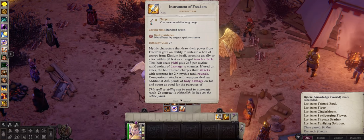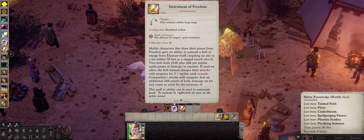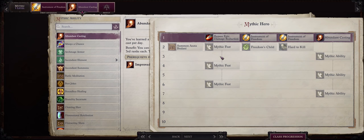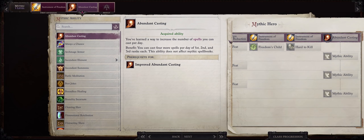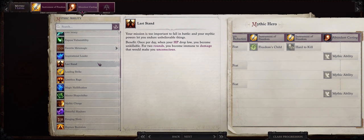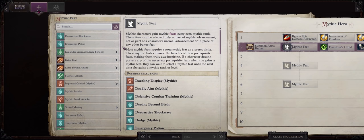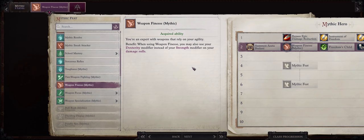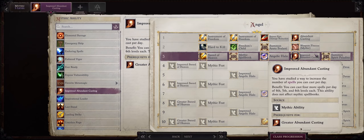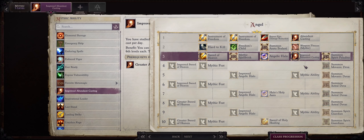For your first Mythic ability, I would consider Abundant Casting — after all this build will merge with Angel, so we want a lot of spell slots for our very powerful Angel unique spells, and this also helps with buffing during the early game. Shaman does have a lot of powerful buffs like Bark Skin. If you are playing on Unfair, you can certainly go with Last Stand instead to increase survivability. Your level 2 Mythic feat should be Weapon Finesse Mythic — after all this is a Dexterity-based build. For Mythic rank 3, go with Improved Abundant Casting. This is also exactly when we merge with Angel, and by that point your Shaman should be around level 10, which means extra spells of level 4, 5, and 6, including very powerful Angel spells like Bolt of Justice for extreme amounts of irresistible single target damage. Merge with Shaman here, and you will already gain all of your Angel spells added to your main spellbook.